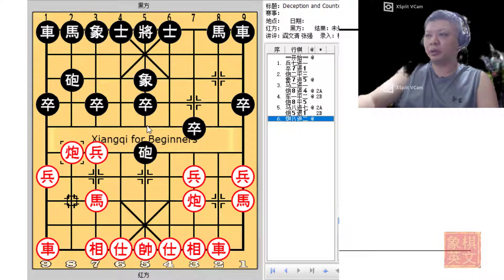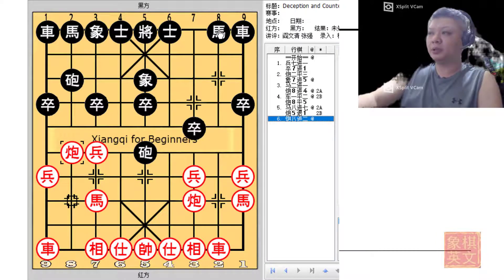Red would get to increase his initiative. As for the black cannon, it would simply be harmless because no other pieces were available to help it attack. By itself, the central cannon — or the headhunter cannon in this case — would not be much of an issue.